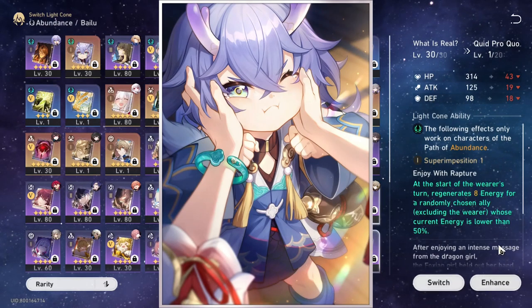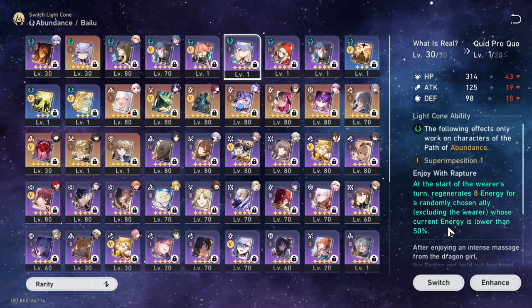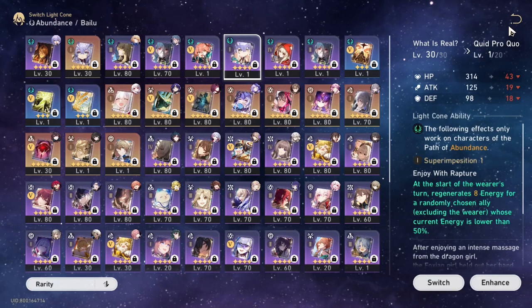The real sleeper light cone is "Quid Pro Quo." At the start of the wearer's turn, it regenerates 8 energy for a randomly chosen ally when their current energy is lower than 50%. You might think it's just an energy recharge light cone — exactly. And once you've done all your rotations, you can put it on Gallagher, because his ult advances him forward by 100%.